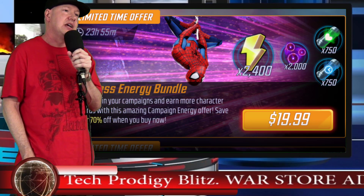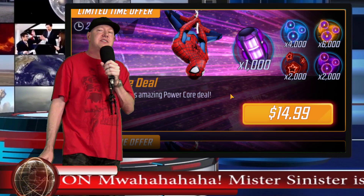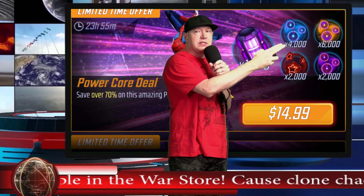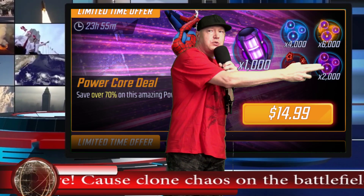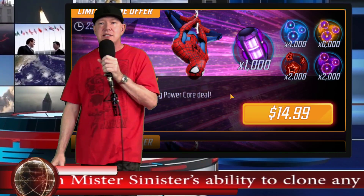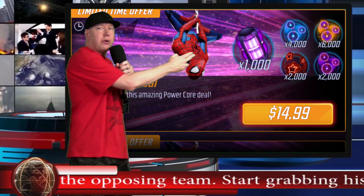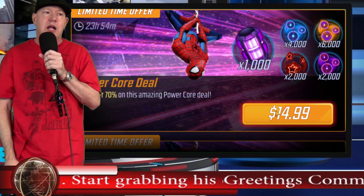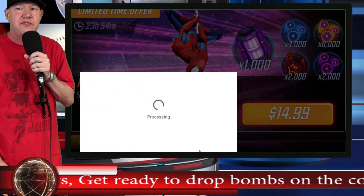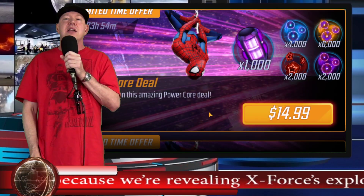Power Core Deal — I'm already going to tell you this is a buy, and I'll tell you why. Those are worth about a dollar a piece, so that's about two bucks; that's about three dollars; that's about five bucks; and that's about three dollars also — so that's eight dollars. The Power Cores are worth about twelve to thirteen bucks. I'm going to buy this right now because just the Power Cores alone are worth it. I buy Power Cores from time to time anyway, so I'll take all the extra stuff too. On the end is training materials — I don't need that orb, but I'll take the rest.